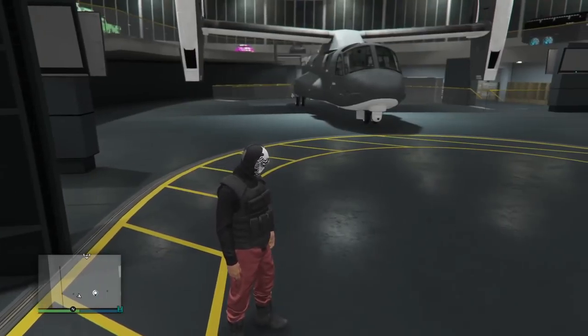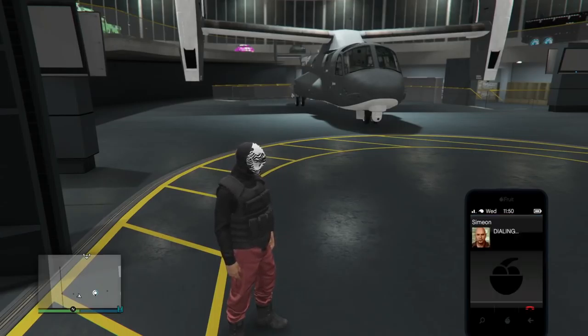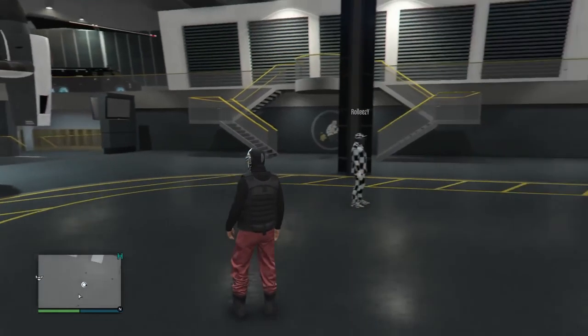Once you've done that, go ahead and invite your friend into your facility. What your friend is going to do is call Martin, Simeon, or Gerald and start up one of those jobs. A few past glitches have been using this method — basically request the job and then launch it. Remember, the friend is doing this from within your facility.